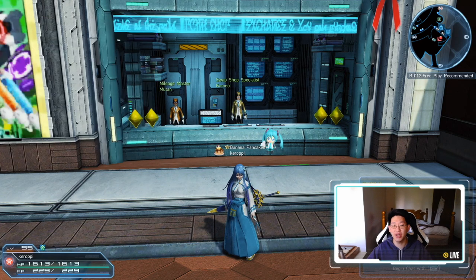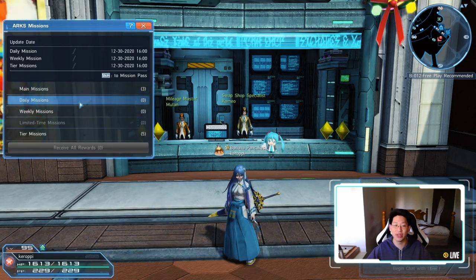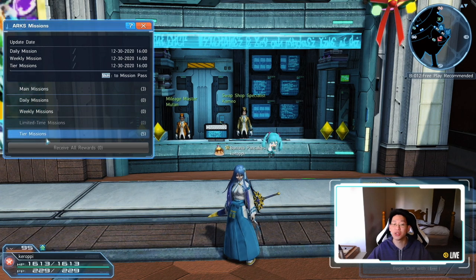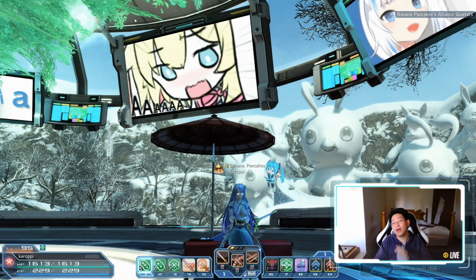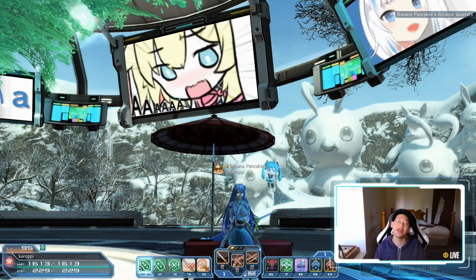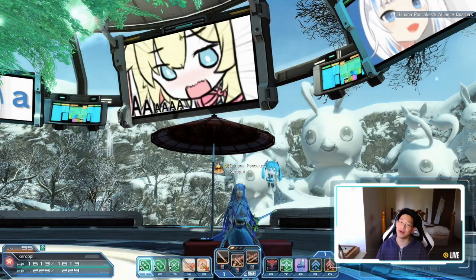In order to get to this menu, it's very simple: press Escape, press Shift once, and you're right here. You've got your daily missions, weekly missions — just focus on the tier missions. Anyway, that's pretty much all I wanted to cover in today's video. Hopefully you guys found it helpful. If you did, I would appreciate a like and a subscribe, and I'll see you guys in tomorrow's video. Bye.